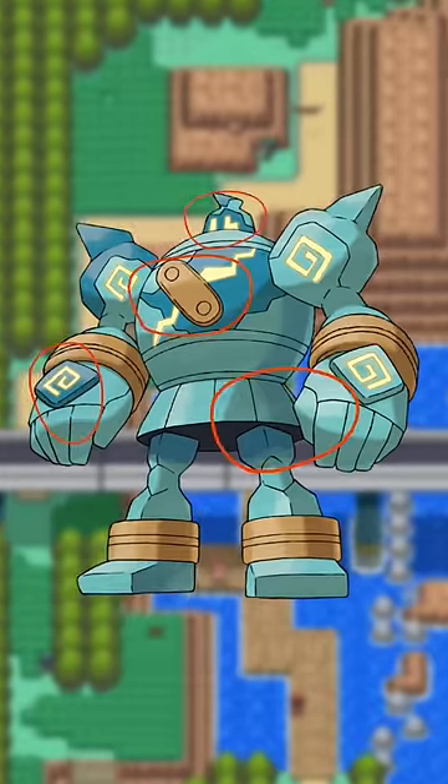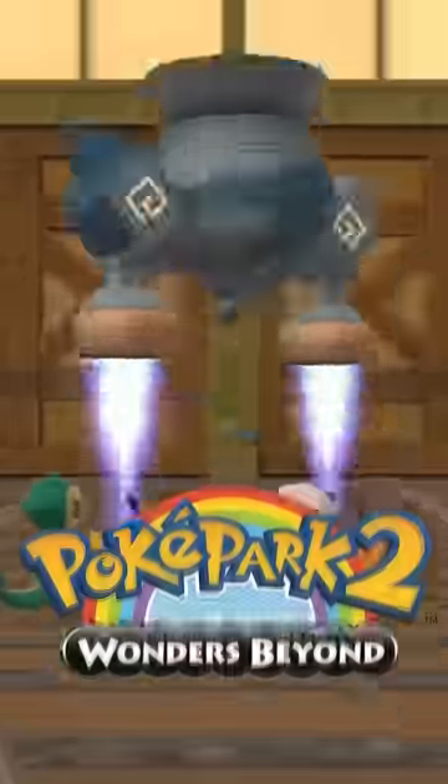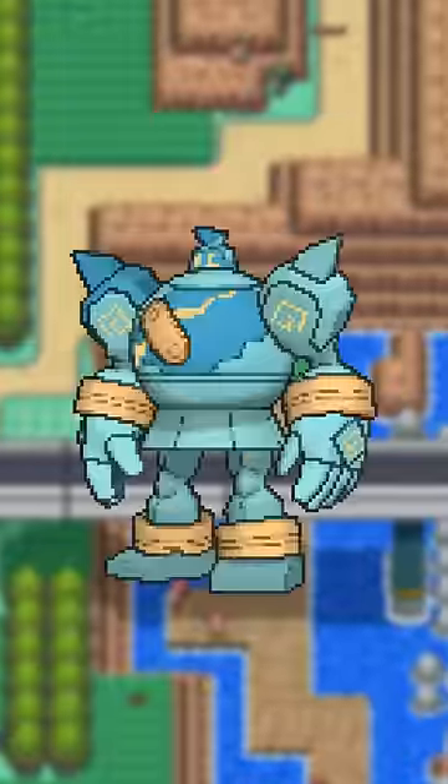Golurk already has quite a bit to it, but it can also turn into a cannon and fly. We do actually see both of these in Pokepark too, but when they use fly in mainline, they just kind of ascend.